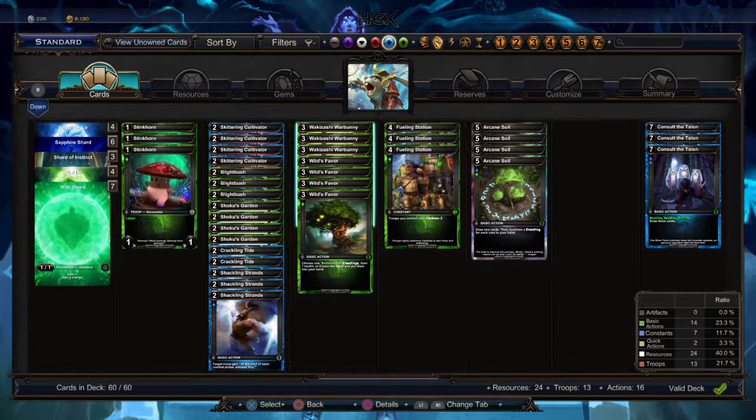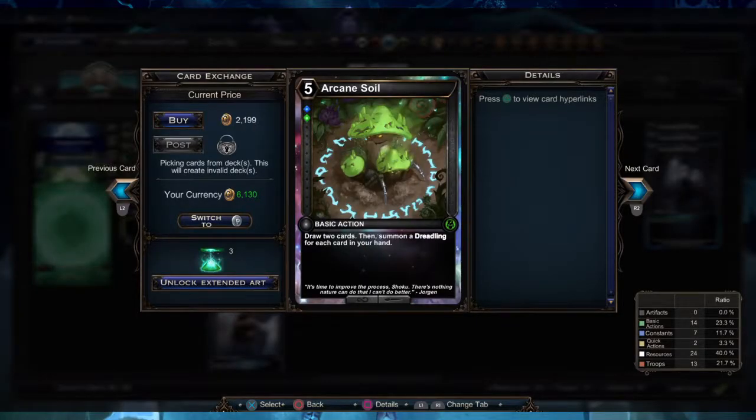Next is Arcane Soil, which is a very important card for the deck. It replenishes your hand and generates Dreadlings — you draw two cards and then create a Dreadling for each card that's in your hand. By the time you play this you should have a couple of cards on the board that synergize with it pretty well, either boosting their attack or gaining life from them.